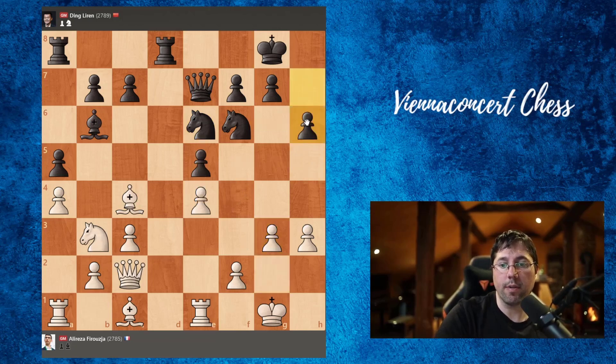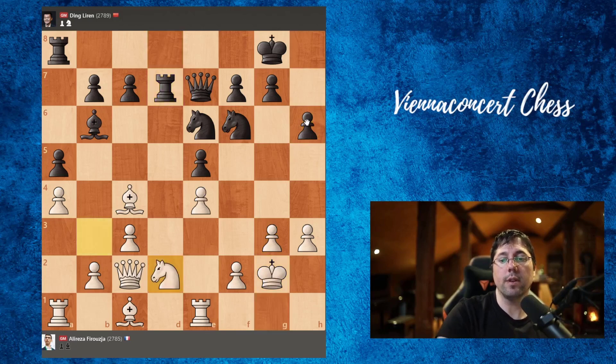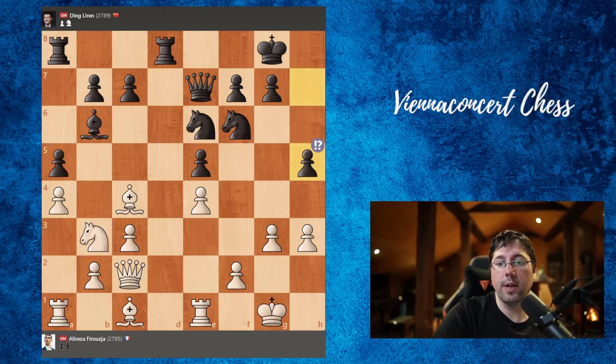In the previous game, h6 was played — king g2, rook d7, knight to d2 — that was the game Anand-Vidit from 2019. But in this position, Ding played the move h5, and Alireza said that he didn't like that much.